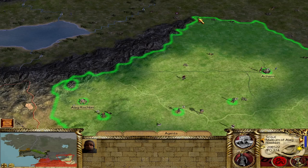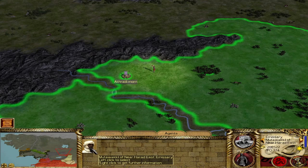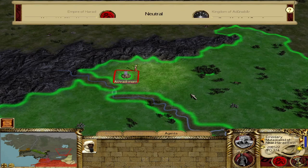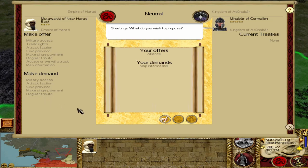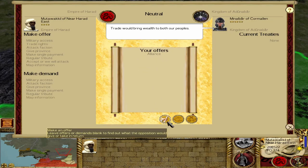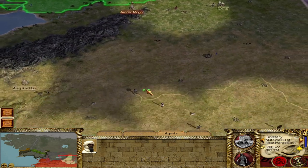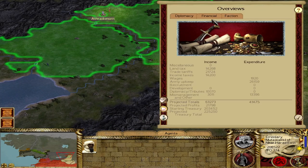What I'd like to do instead is get an alliance with Dunabar. We have an emissary right outside of Athrad Morn with a couple of crowns of authority. Now that we're not at war with Khand, let's go for an alliance with Dunabar. I'll ask for map information too. They want trade and cash — let's cancel that and go for a straight-up alliance. They're happy with that. If we ever have to go to war with Khand, we stand a very good chance of stripping them of their ally Dunabar.